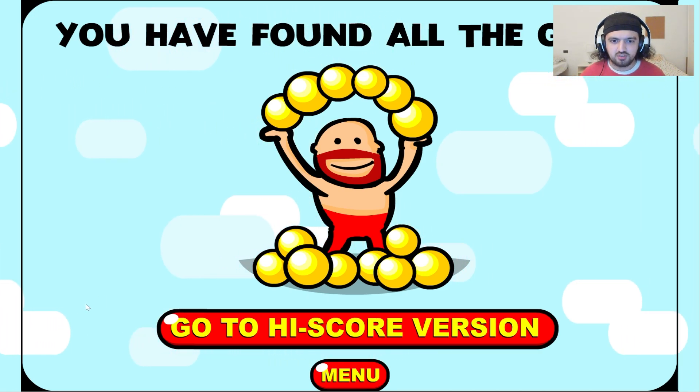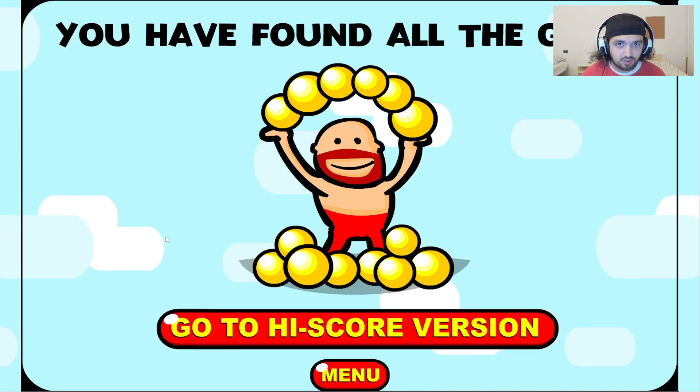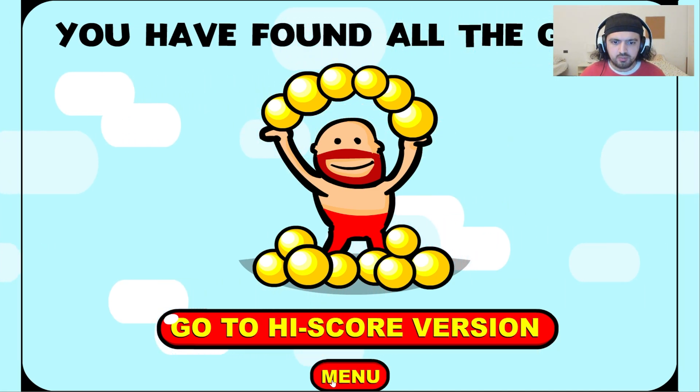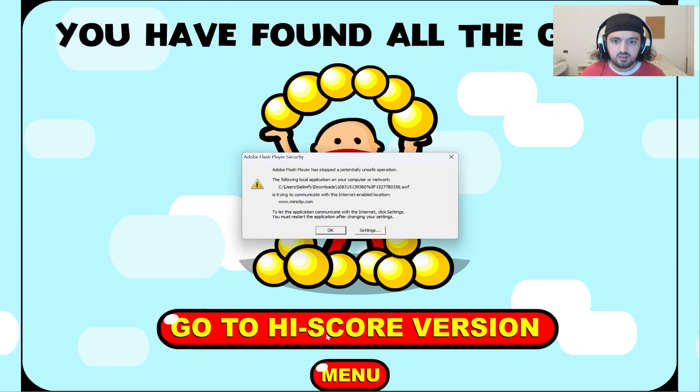Yeah, just like other games we played — like Avatar Arena, when you press high score it just refreshes itself. So yeah guys, that was Red Beard — you have found all the gold! I thought these were pearls but apparently they're golden pearls, maybe. Let's press menu. Actually, let's check what happens if we click the high score version since we already beat the game. Yep — as I thought, it's not gonna work.